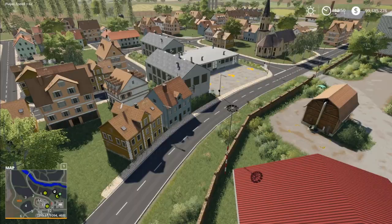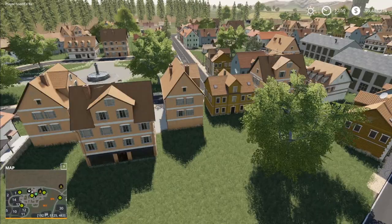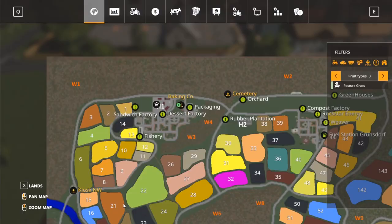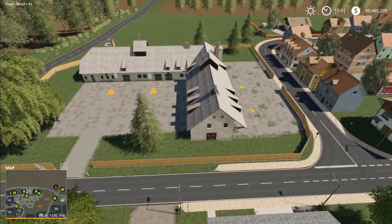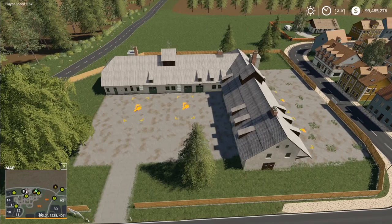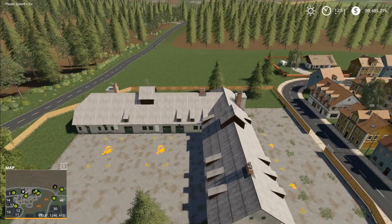Down here on the corner is the dessert factory, which produces apple cake, cheesecake, and black forest cherry cake. Over here is a sell point — the baking company — which buys eggs, milk, poppy buns, sunflower buns, wheat buns, sheep milk, sandwiches, and steak buns. The packaging plant produces paper bags and plastic bags. Continuing along the outskirts, right down here we have the cemetery, which buys coffins. If you're looking to sell coffins, this is the perfect place.